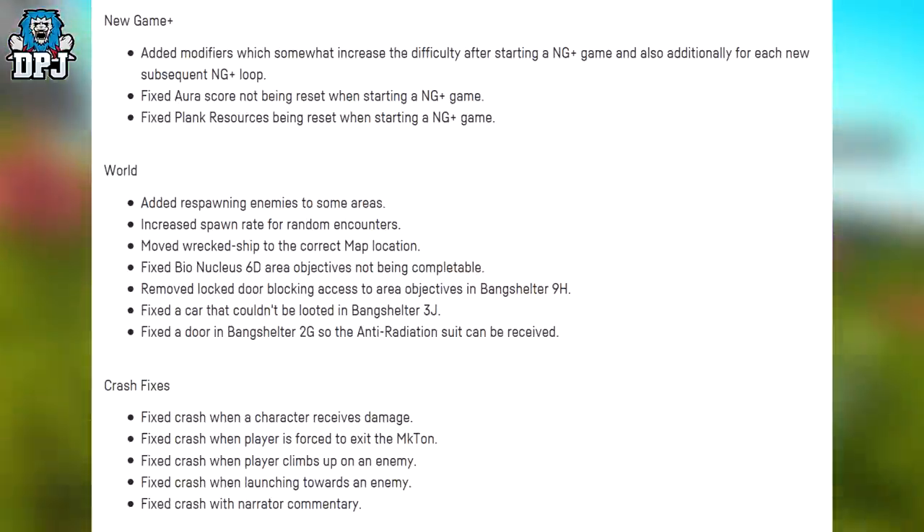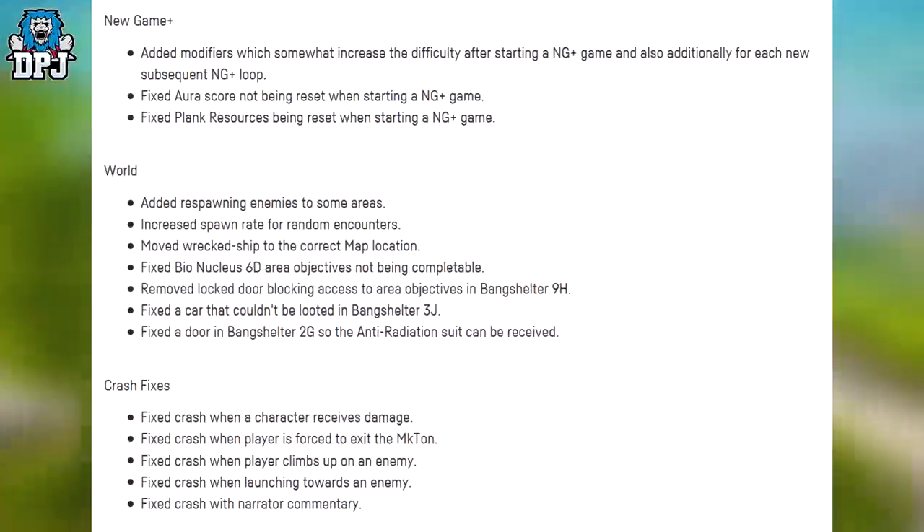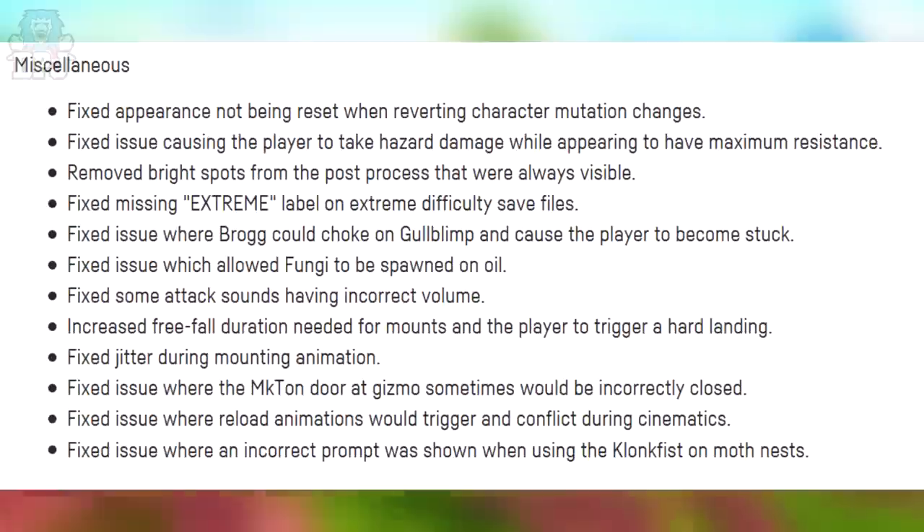Fixed a door in Bang Shelter 2G so the anti-radiation suit can be received. Crash fixes: fixed crash when a character receives damage, fixed crash when player is forced to exit the Mechton, fixed crash when player climbs upon an enemy, fixed crash when launching towards an enemy, and fixed a crash with narrator commentary.